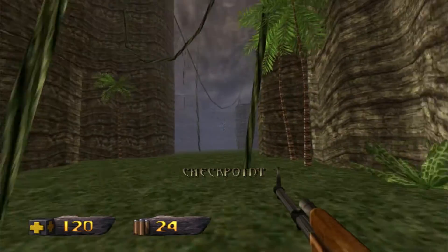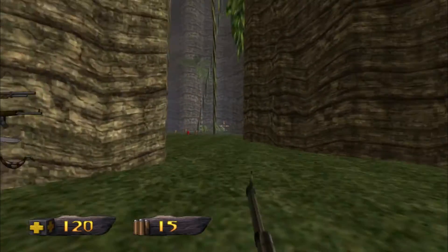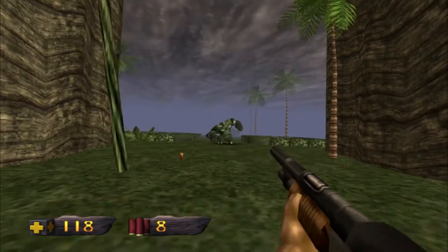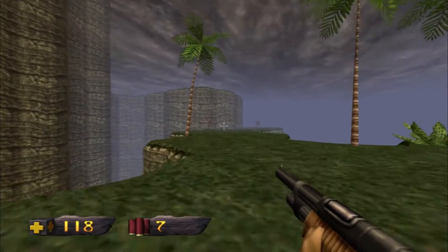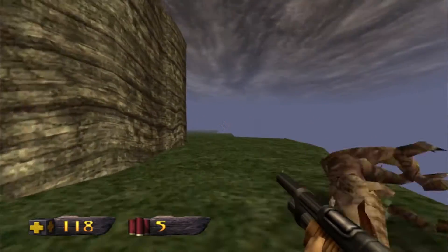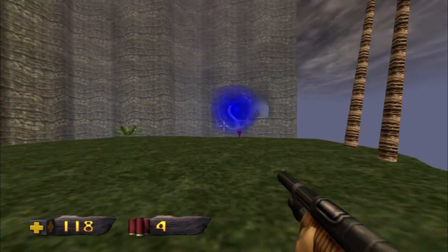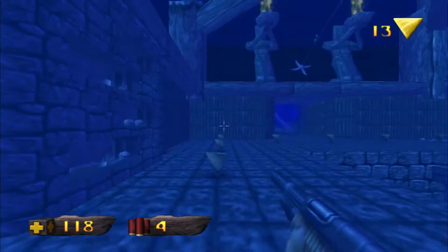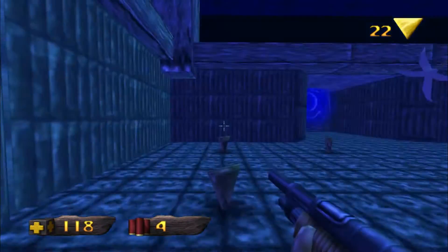Secret area discovered! That little four-pillared column that we saw was a secret area, apparently. Not that much of a secret, I know — it's like saying this gigantic blue portal is secret. The portals are timed — they pop up randomly and only stay for a temporary amount of time.